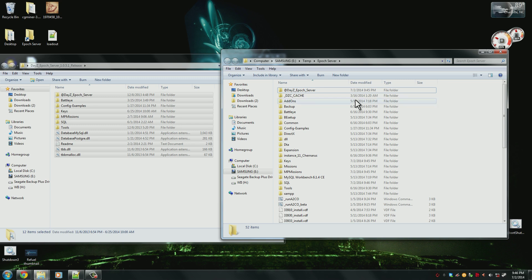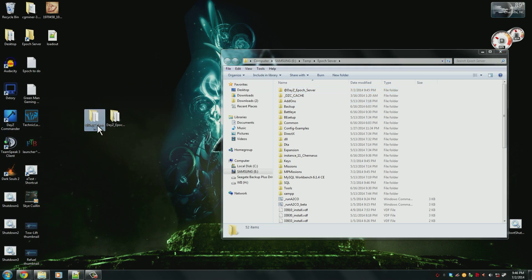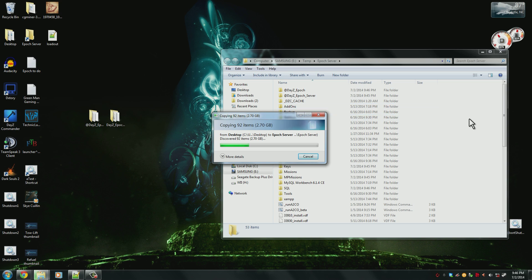Now that we've replaced all the server files, go ahead and copy over the client files as well — for me that's my @DayZEpoch folder that I've already put on the desktop for this tutorial. The reason you need to update this one as well is that you have old client data and you need the new client data. The server reads from that to get information required to run the server properly, so if you don't update the client data it's not going to work.